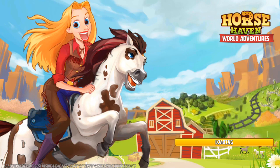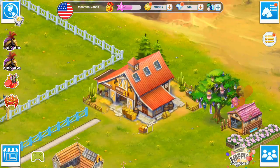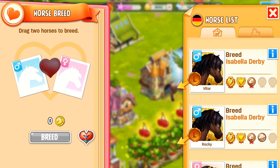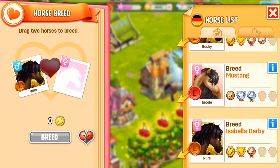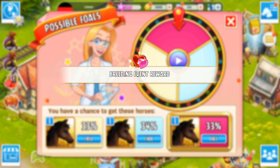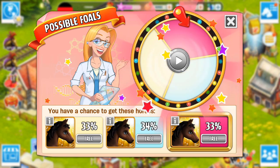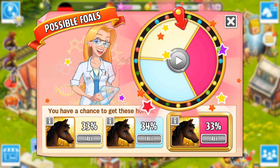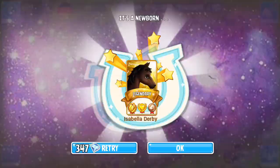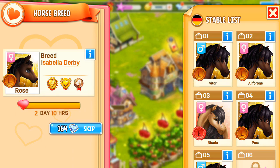Over at our US ranch, the ground stable requires 600. I'll breed some more of my Isabella Derbies because I keep breeding these to train up to level 15 and sell off for diamonds. We're guaranteed to get a legendary because we're breeding two legendaries together and there's no tier above. It does take two days and ten hours, which is kind of slow and annoying.